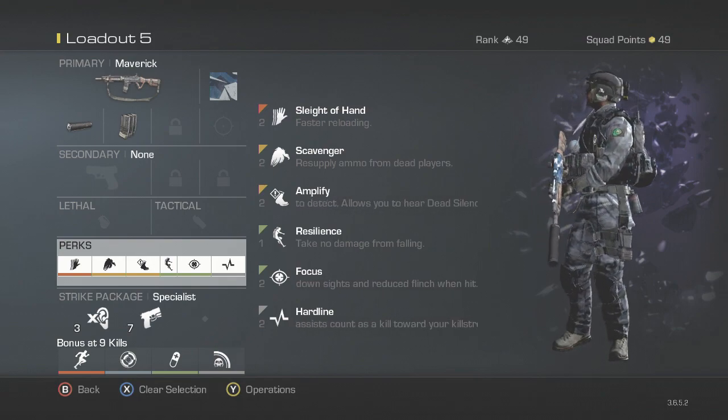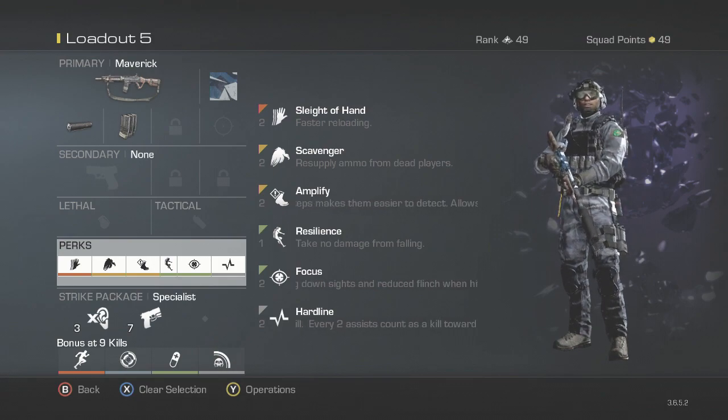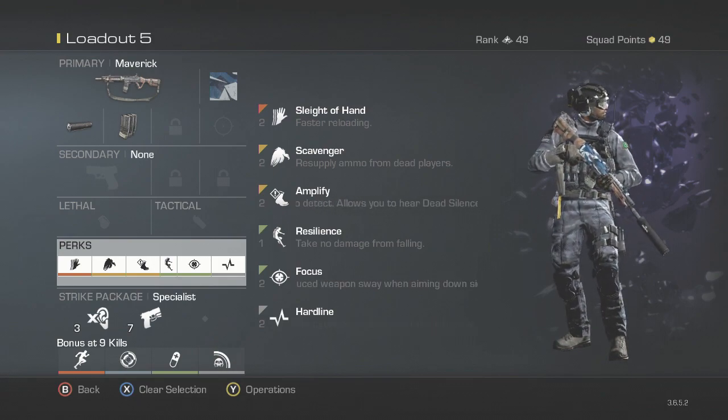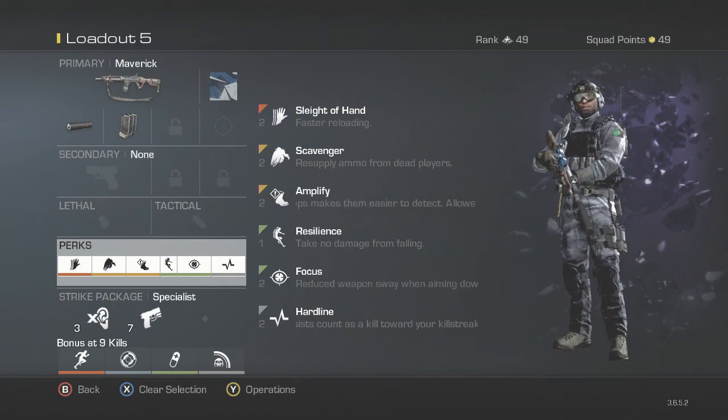Focus, because you get less flinch when you're getting shot, and this is very overpowered. Not many people use this perk for some reason, but it is the most overpowered thing ever — I use it in pretty much every single one of my classes now. Hardline, because you get one less kill towards each killstreak, and two assists count as a kill towards each killstreak.